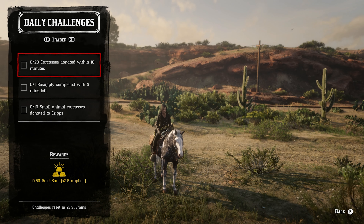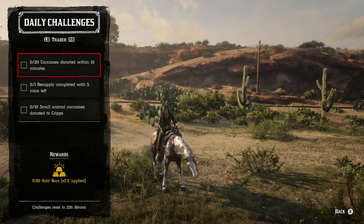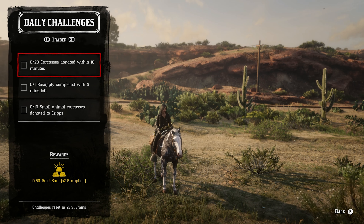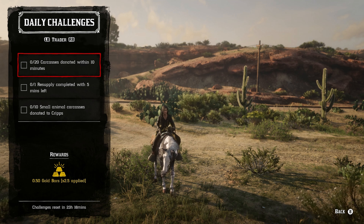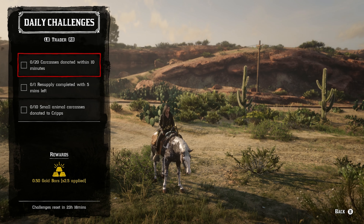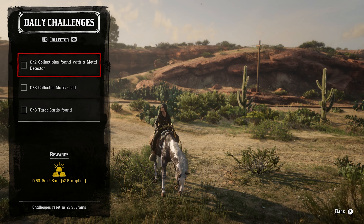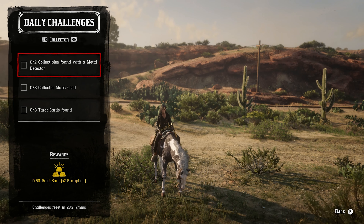For the trader role: 20 carcasses donated within a 10-minute period and 10 small animal carcasses donated to Cripps go together. Once you do 10, you're halfway to 20. If you do all 20 with small animal carcasses, you'll knock out both challenges. These include bats, rats, toads, bullfrogs, western chipmunks, squirrels, crows, and any other small birds. For the resupply mission with five minutes left, just complete it as fast as you possibly can.